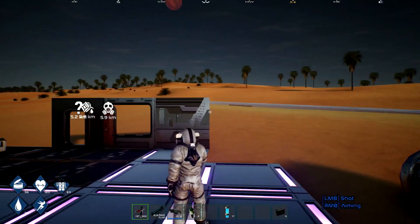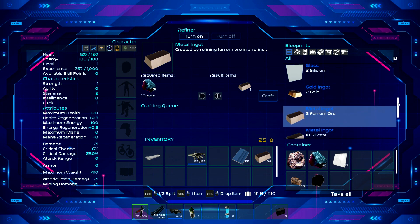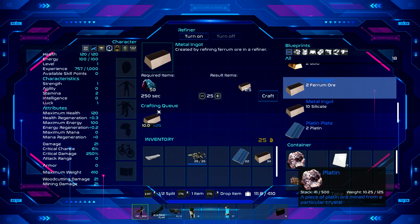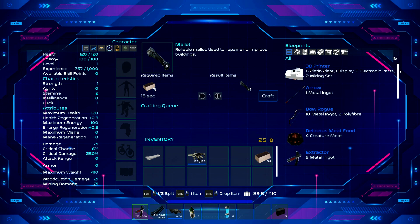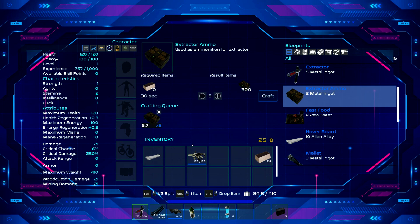We already went to city center so I'm tempted to go back there. Let's get some of this stuff made - this is the ferrum, right? We make 25, craft, and we got 41. All right, got 40, I'll throw this other one in storage. I do have this gun but no ammo for it. Ammo might make some type of extractor ammo - we'll do five, craft, perfect.